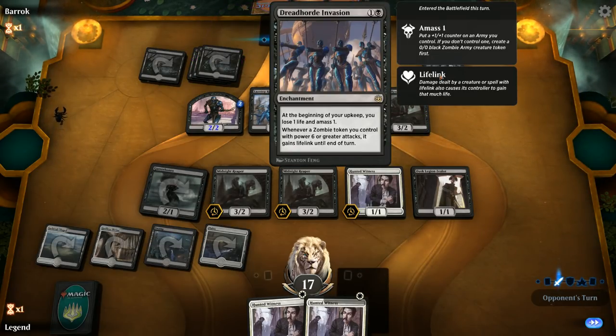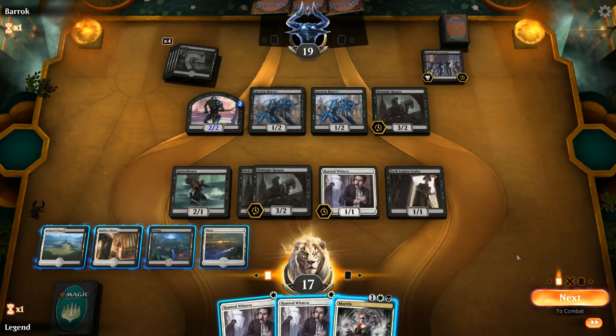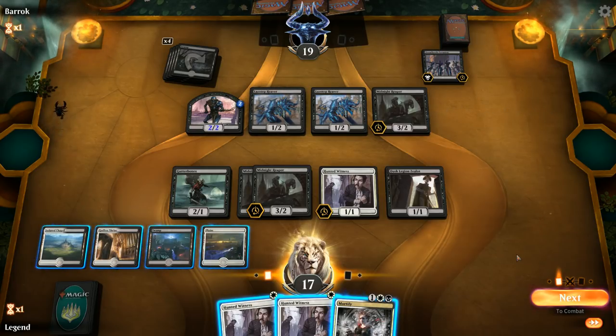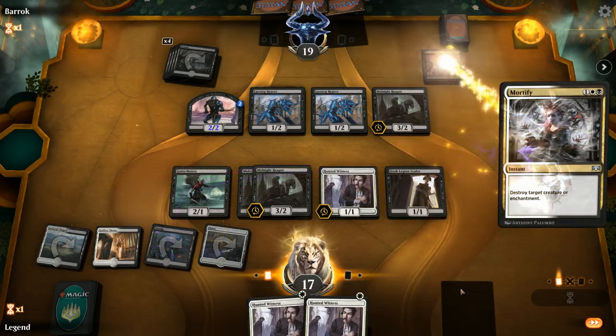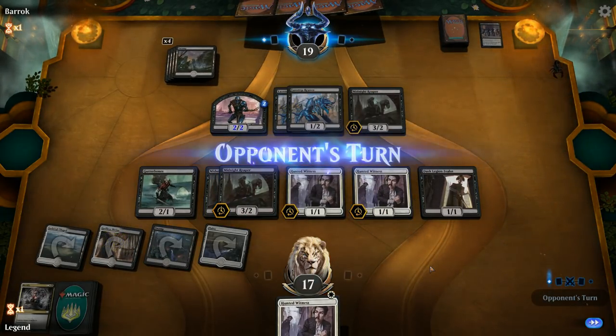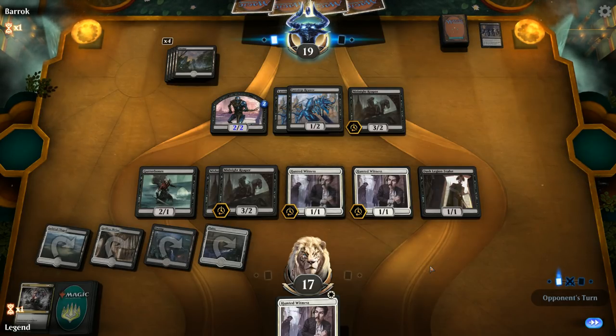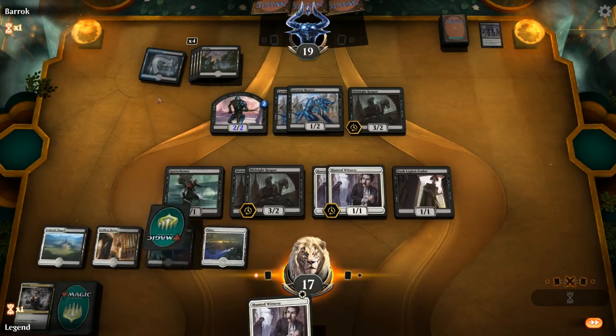We could kill the Invasion with Mortify or make aggressive attacks and kill the Midnight Reaper before damage so they only draw one card instead of multiples. Killing the Invasion is safer though — once they have a 6/6 in play it's difficult to beat, so let's kill it right now. Now we're waiting for something like a Priest, Seraph, Sorin, or even a Cruel Celebrant to make our attacks more profitable. Opponent is playing blue as well but placed it tapped.